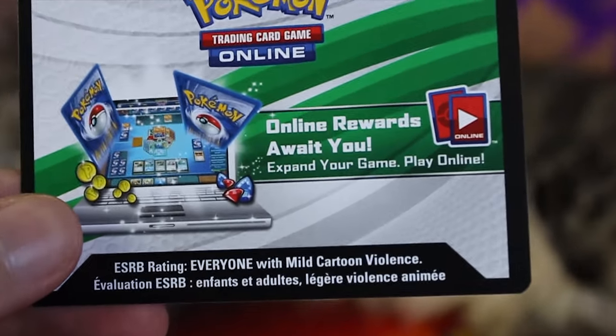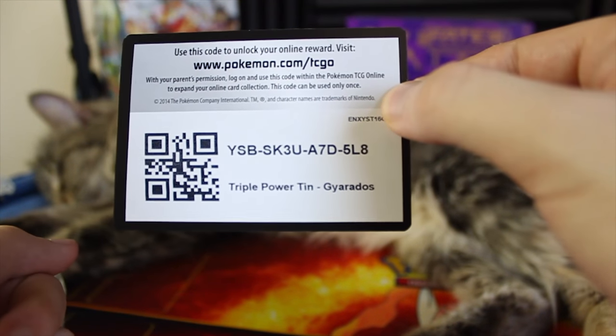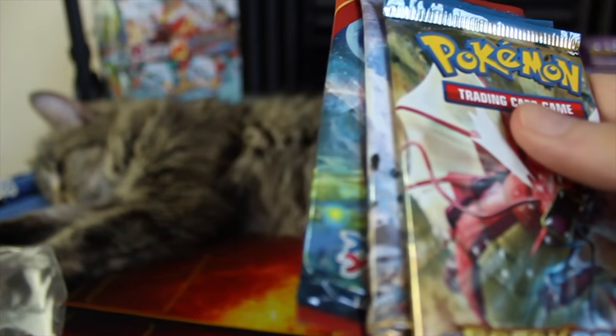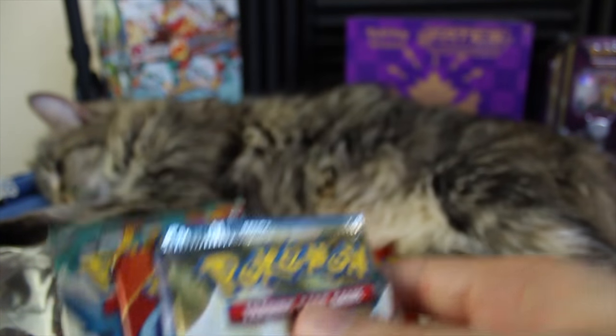Here is the code card — I'm going to use that myself so I'm not going to show it, because you won't be able to use it anyway. We've also got a Breakpoint pack, another Breakpoint, a Primal Clash, and a Furious Fist. Those are our four packs. Let's go ahead and save the Gyarados one for last since this is the Gyarados tin.